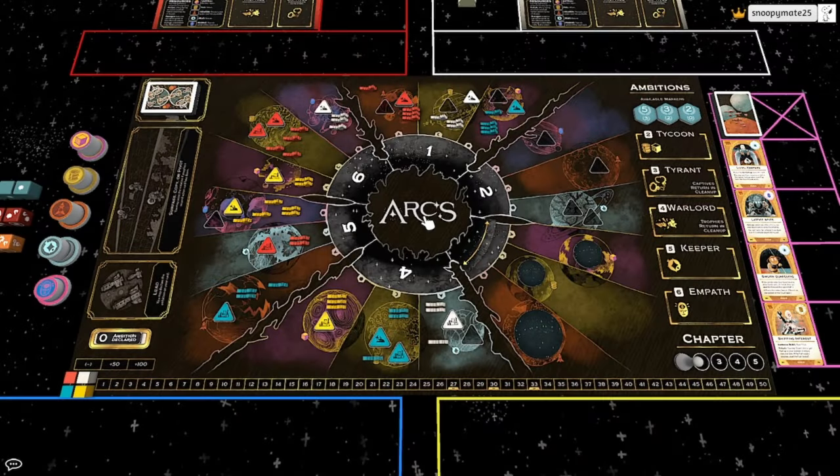Hey guys, Snoopy here. Today we're going to be looking over the resources in Arcs, and specifically we're going to be looking over how they can combine to take very powerful actions. In Arcs you have resources, and these resources can be spent before you take any actions from your action card — this is called your prelude. There are certain guild cards and a few lore cards that have prelude actions, but in general during your prelude the main thing you're doing is spending resources.